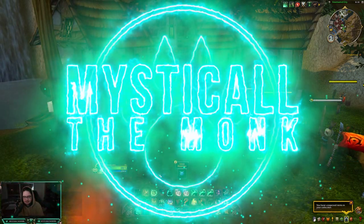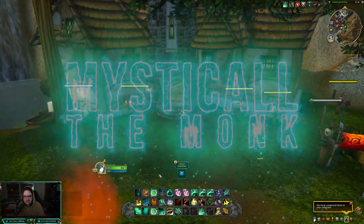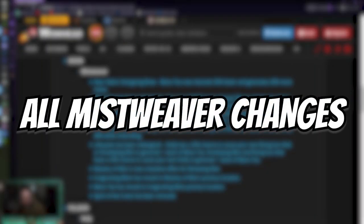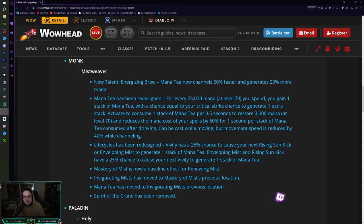What's going on everybody, this is Mystical. Today I am bringing you some exciting changes coming to Mistweaver in 10.1.7. We got new talents, we got a new rework on Mana Tea, and with that said let's get right into the video. I will quickly go over all the changes that are happening so far that have been announced to Mistweaver.